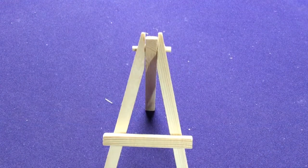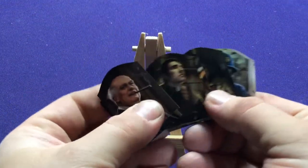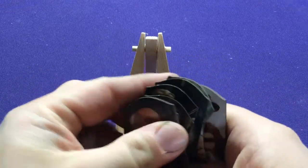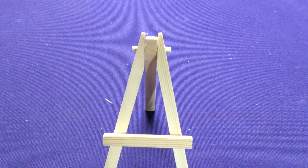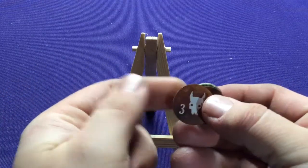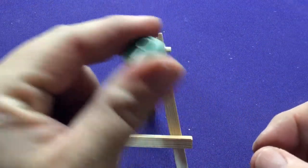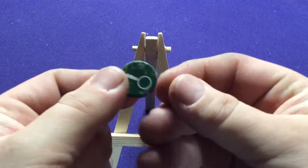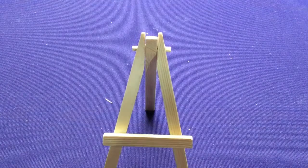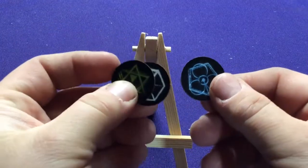Before we get to the cards, let's look at some of the tokens. We've got all the new character tokens for all the different new investigators, a handful of new monster tokens with small and large ones, and a bunch more new tokens — extra Doom and Clue tokens in case you needed more.